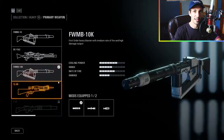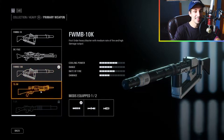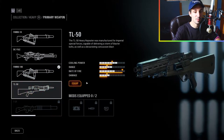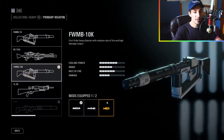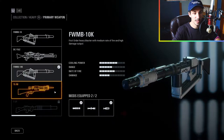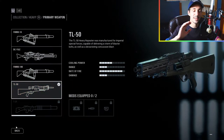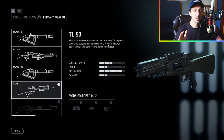Let's quickly edit this class. I have the choice between the FWMB-10K, which I've been using, and the TL-50. The TL-50 is brand new for me, I've never used it. I'm going to equip the ion shot, but we're probably just gonna try out the TL-50 for today since I've never used it. Let's just go for it! Hopping into a match — gonna try out the TL-50.